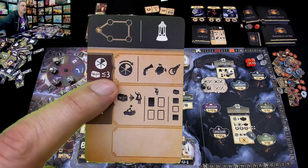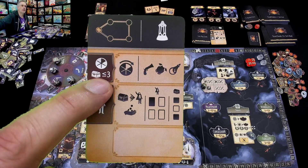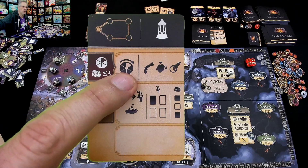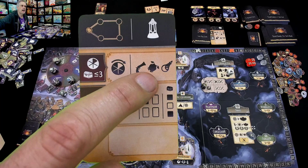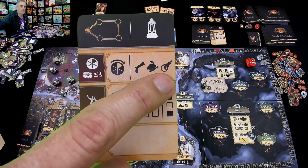He says he wants to go to the market. If he has 3 or fewer goods, he's going to rotate the wheel — which is something players can do when they visit the market — and buy guns, armor, and potions.